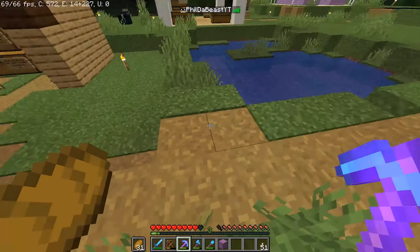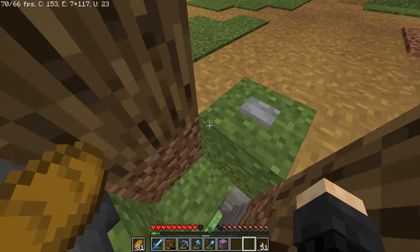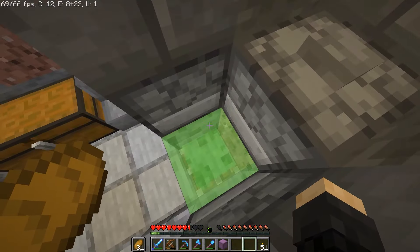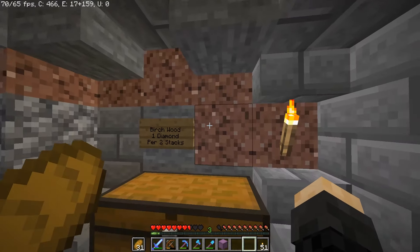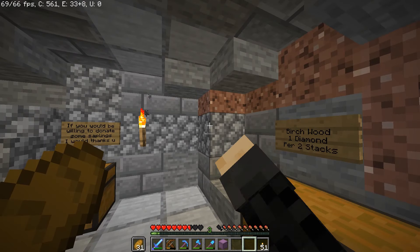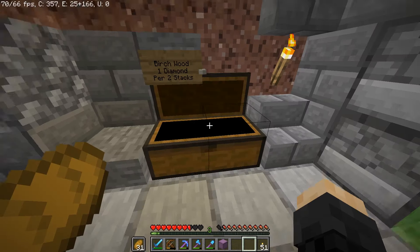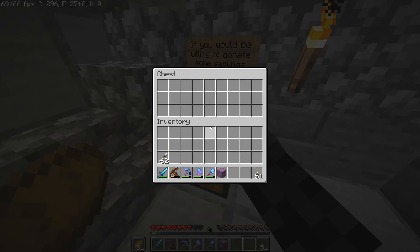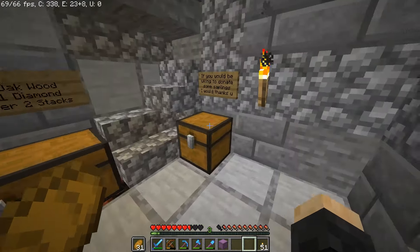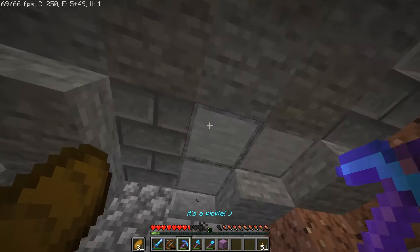It's finished — just have the port-a-loo. You walk up, press the button, and you actually have to hold crouch or else it'll just bounce you right back up. You come in here and there's this little cave, all nice and cozy. I may see if I can get some mossy cobble and add some of that in just to give it a bit more color. I have birch wood, oak wood, and then if you would be willing to donate some saplings, I would thank you. It's a nice little place — I like it, I think it turned out pretty well.